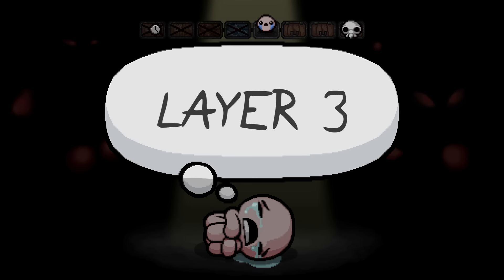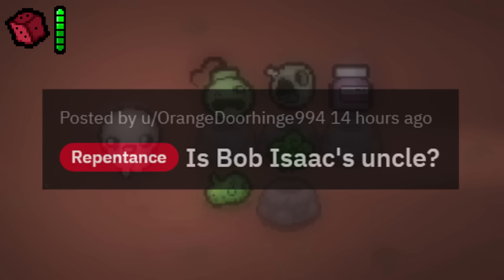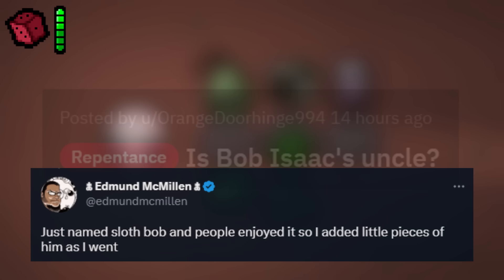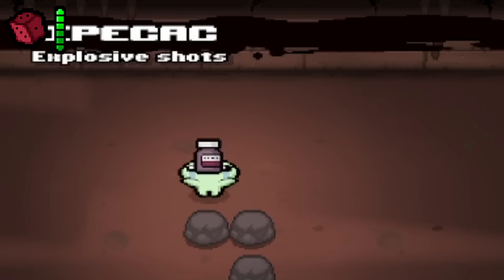Uncle Bob. There are a lot of items in the game related to a character named Bob. Many people think Bob might be Isaac's uncle, but Edmund has said on Twitter that Bob is actually the name of Sloth — he just named the Sloth enemy Bob one day. Edmund has also said that Bob is Isaac's father's brother, and there exists a transformation named Bob if you pick up three items with the Bob tag.